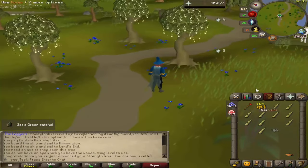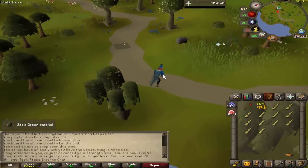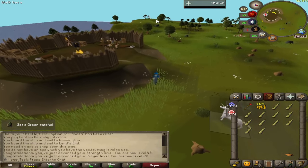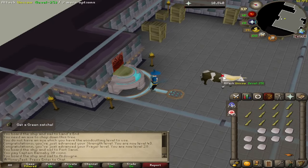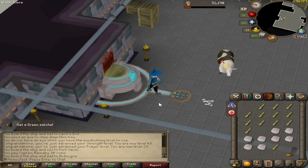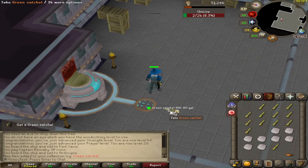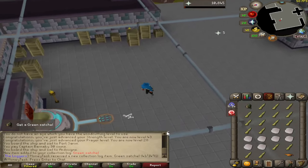43 strength, 28 prayer - should be the last of our levels while hunting this log. This should be all the unicorn horns we need because they drop unicorn horns on their own. We're going to head back to get our inventory set up for this grind, which hopefully is one or two kills. We're at the altar - let's activate this and start killing the unicow. It drops unicorn horns, so I might have brought too many. Second kill and we got it! Collection log slot completed.